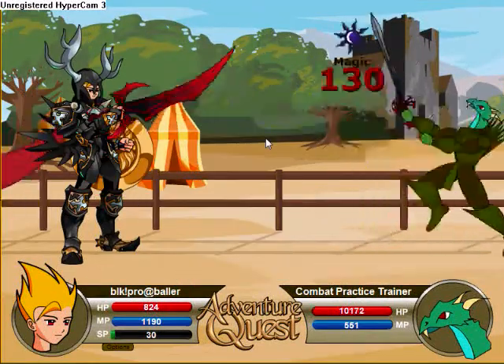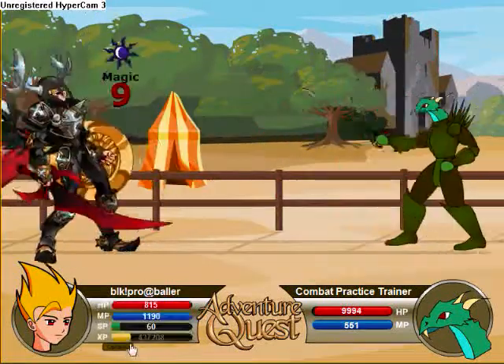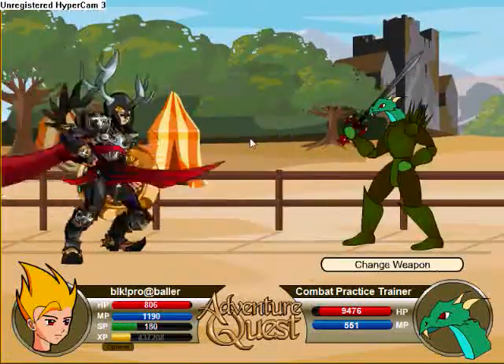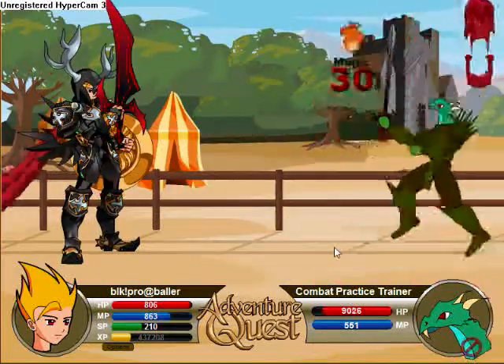Halo 3 Master here, and I decided to test out the Corrupt Awe Armor in Adventure Quest. Truthfully, I didn't know what to think about this armor. It's alright. You get it from the Arthur vs. Jyn Quest, which is now available since we've reached 100% on the thing.